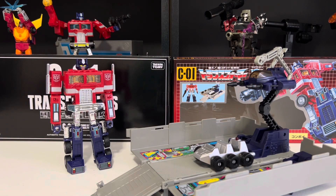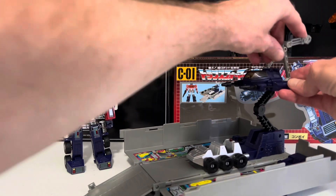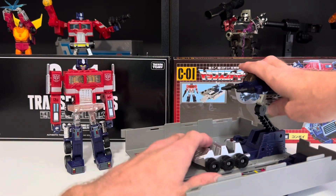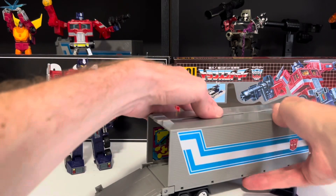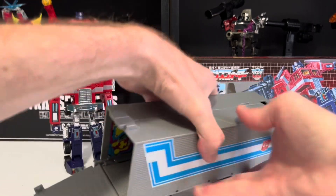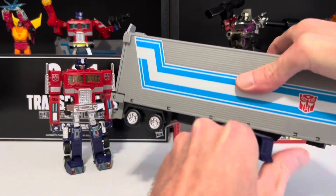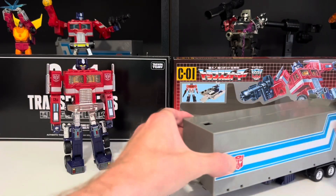And to transform everything back, starting with this trailer again. Bring that claw back in, over the antenna. Bring the cockpit back down. Close up the sides. Close up this door. Move these stabilizers back in. And set this aside for a minute.